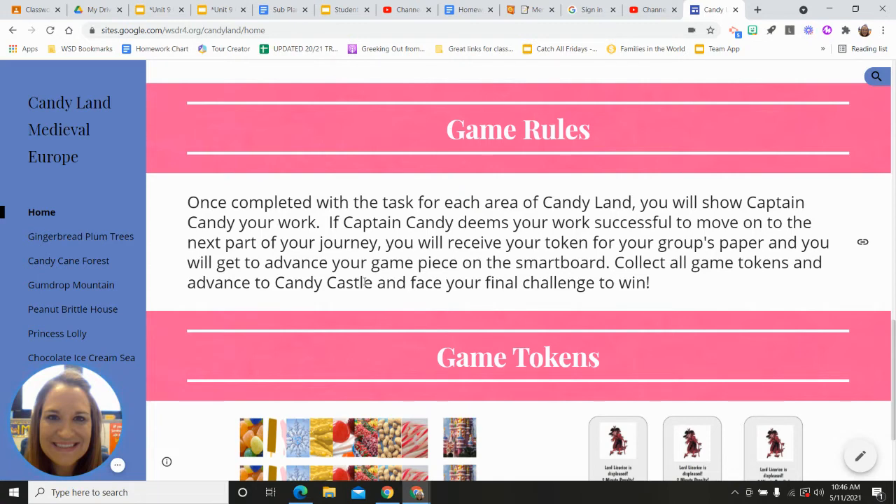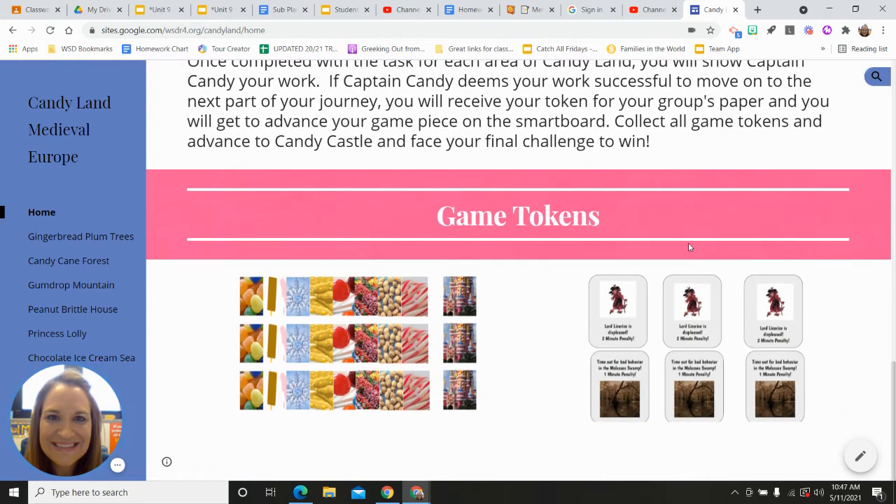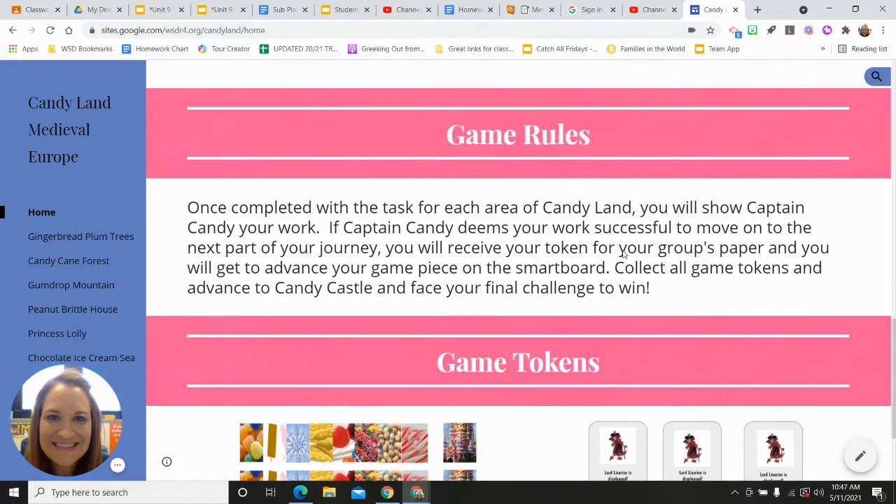You will collect your game token from me — they look a little bit different than shown, I changed them around so I'll update that later. You will get one of these for each area you complete. Once you collect all the game tokens, you will advance to Candy Castle and face your final challenge. If you're messing around in your group, you'll get a Lord Licorice card, and that means you will have a two-minute penalty before you can advance when you finish.